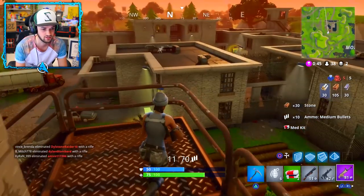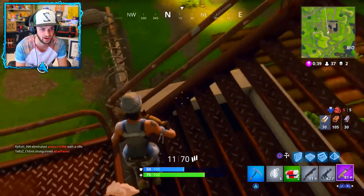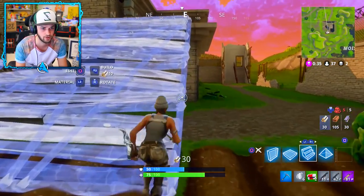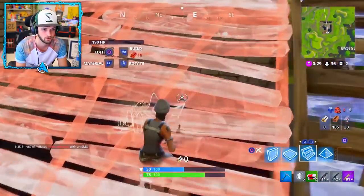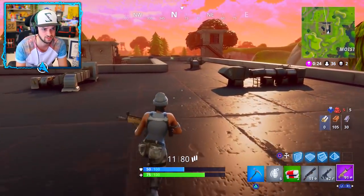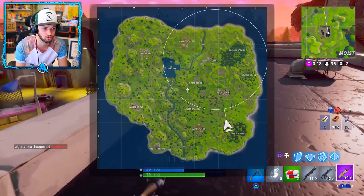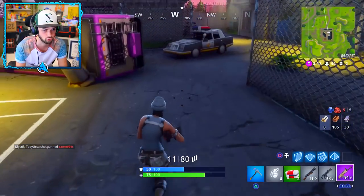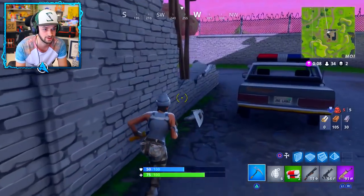Man, this is good. If I could get myself another shield that would actually be perfect. There are a few more buildings in here we haven't quite checked out yet — let's make our way up to the top. Oh, some ammo — beautiful! Bandages. I thought it might be a smoke grenade. Only a pistol, not really necessary. We're not too far from the next ring. Potential slurp juice over there — that would literally be perfect right now. What is it gonna be?